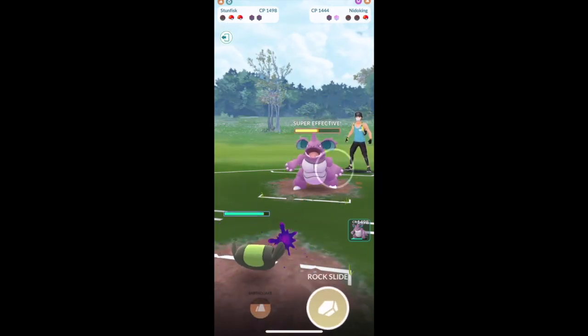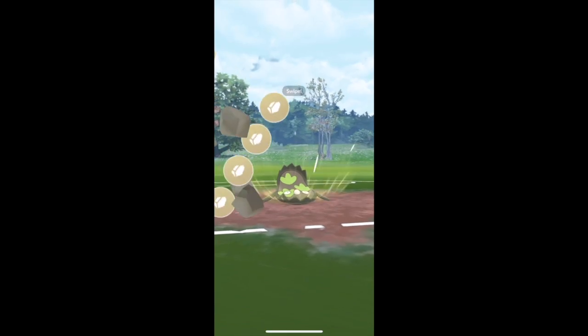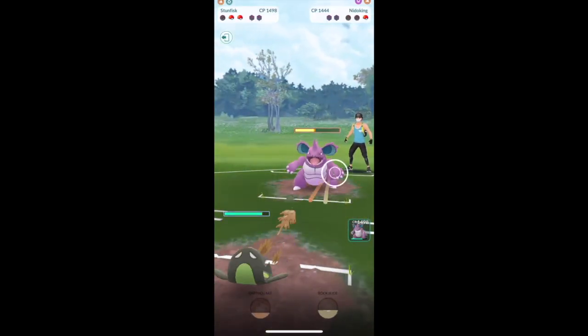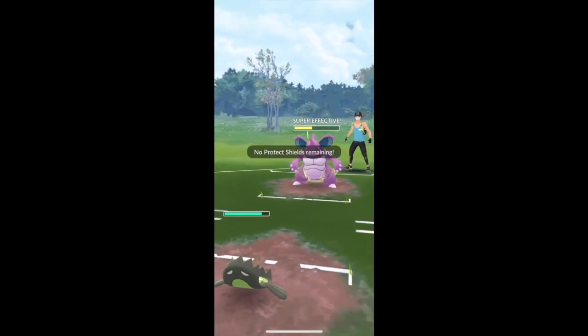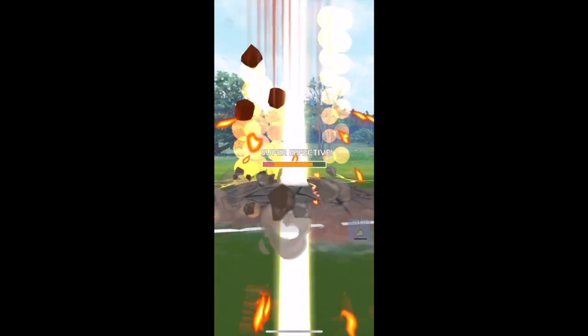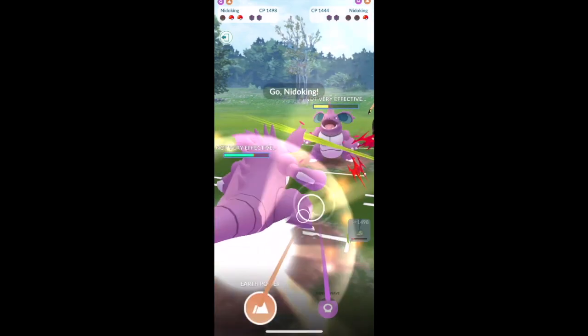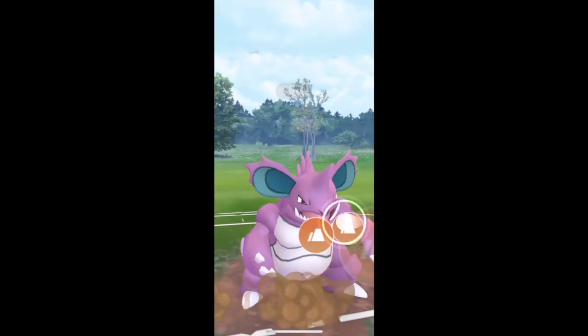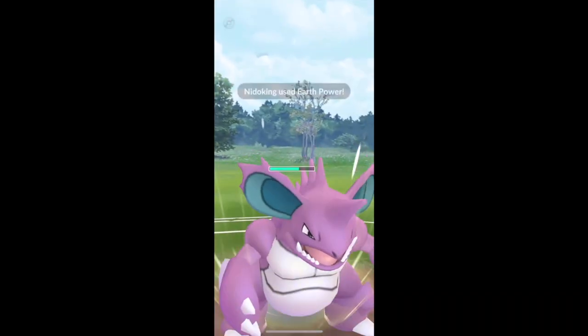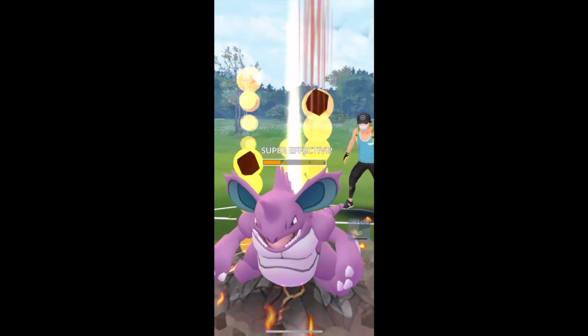I don't even think they can KO with Earth Power here so I should be safe to just threaten them endlessly, because even if they take this Rock Slide and resist it - oh, they don't, that's perfect. Yeah, there's nothing they can do to Gfisk at this point. They're not even running legacy Fury Cutter on Nidoking, which is basically Nidoking's whole thing. It's less bulky than Nidoking but it has better energy gains - big win.